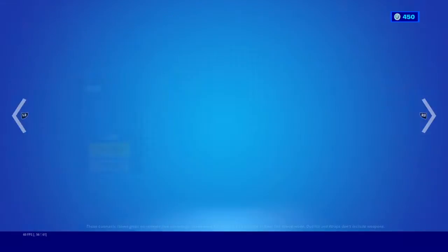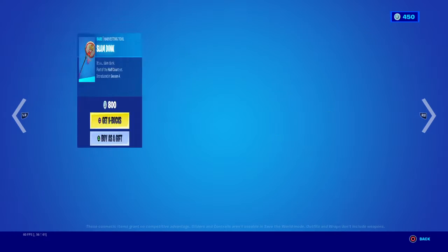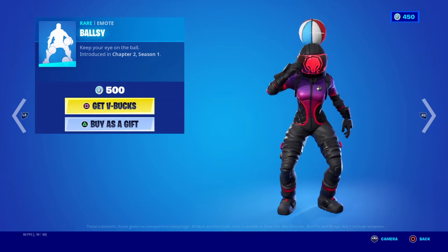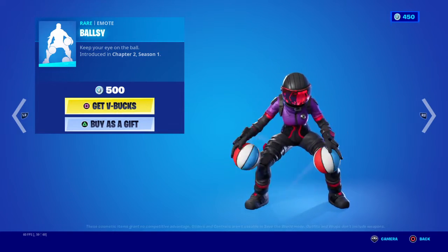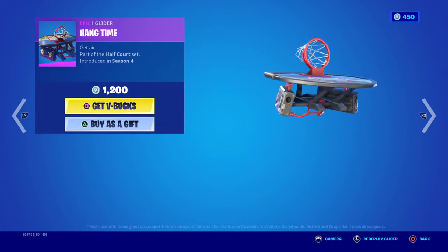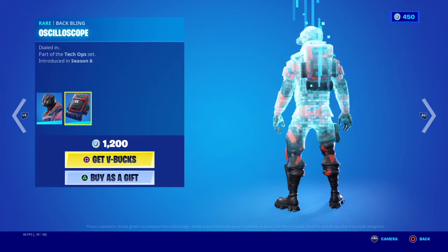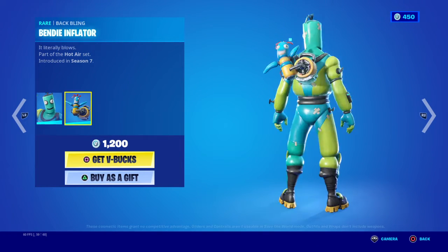The Hey Now emote, Jump Shot is 1200, Triple Threat 1200, Slam Dunk harvest tool 800, Ballsy emote 500. Hang Time glider 1200. Nice glider. Then we got Hypernova 1200 back bling.